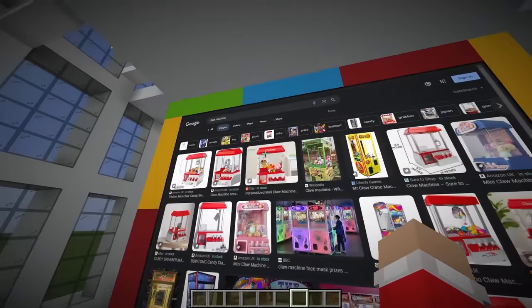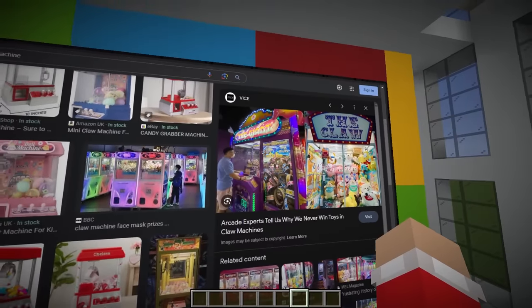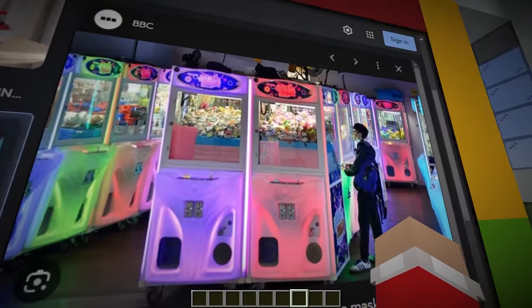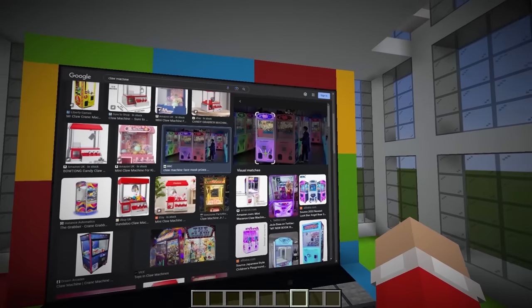Now that it's turned on, the next thing we need is a claw machine - look at this, it already fits into an arcade. But I feel like this one might be too big, so I want to check how another one looks. So if I click this and select this one right here, it should now be converted to an actual build.